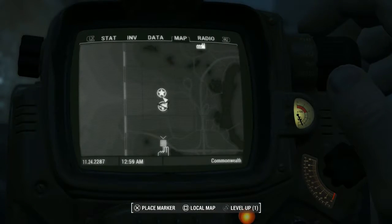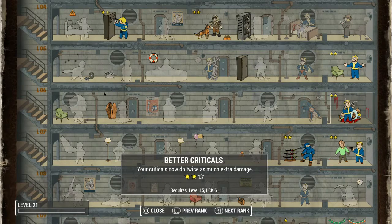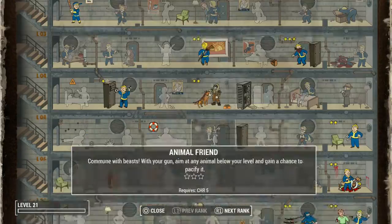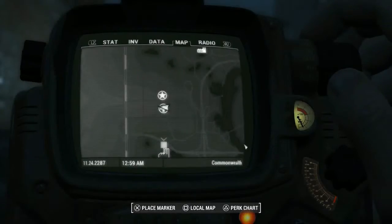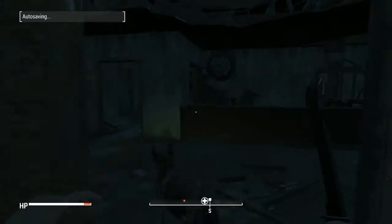Let's spend that perk point really quick. I'm going to throw one more point into Better Criticals. Got it. So criticals are now doing three times normal damage. And critical sneak attacks — well, that's math I don't even want to attempt to do right now. Needless to say, we do a fuck ton of damage from sneak.